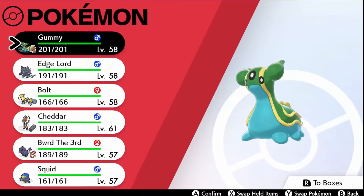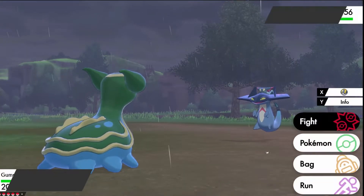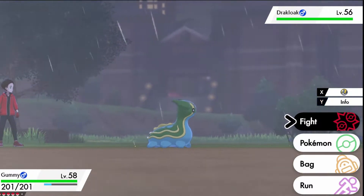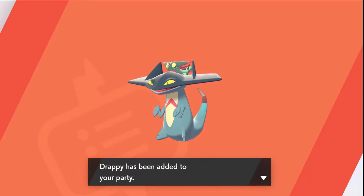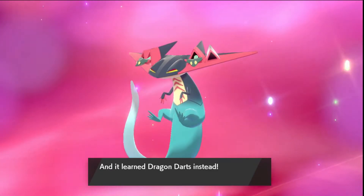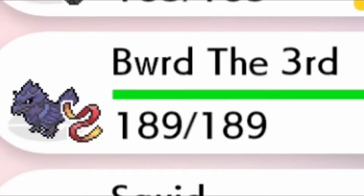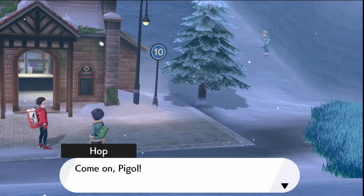It's time for the Elite Four — we just need to replace our fallen team member first. When one warrior falls, another takes its place, so I ventured to the Wild Area once again, went to the Lake of Outrage, and caught a Pokemon I named Drappy. With a little grinding I got him to level 60, letting him evolve and making him the strongest Pokemon on my team. My final team: Cheddar, Drappy, Bolt, Bird the Third, Gummy, and Iceberg.